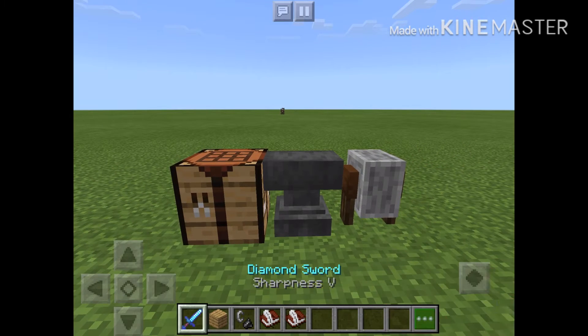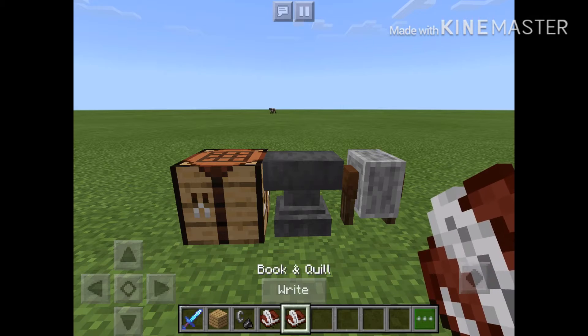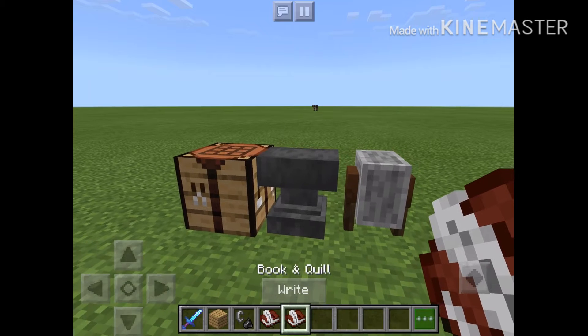Okay, so step one is get a sword with an enchant on it, and two book and quills. You're going to need these three things here.